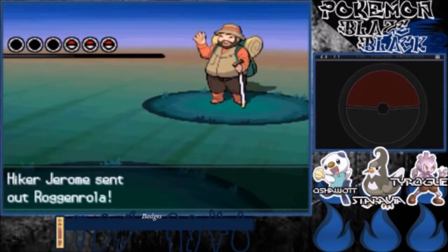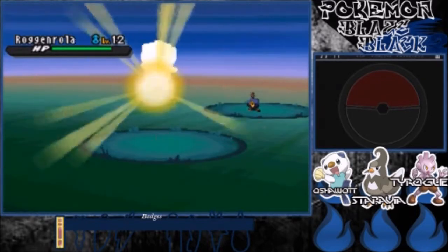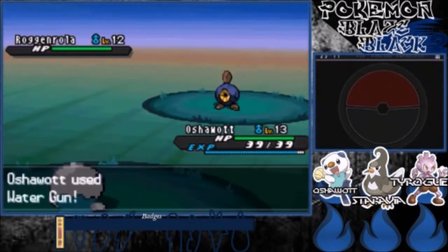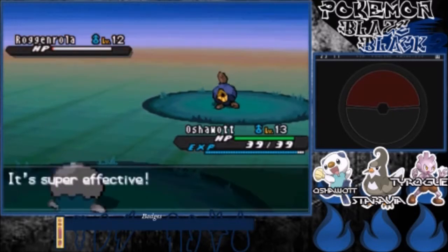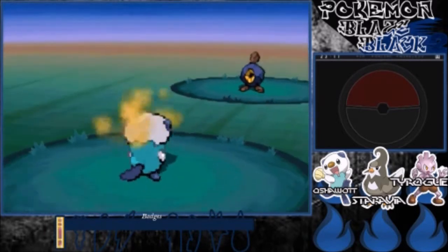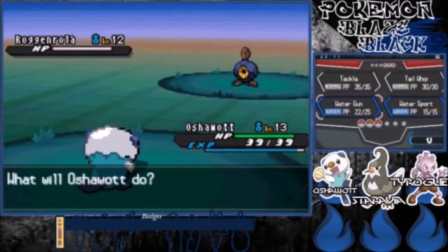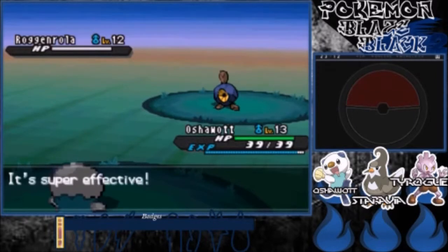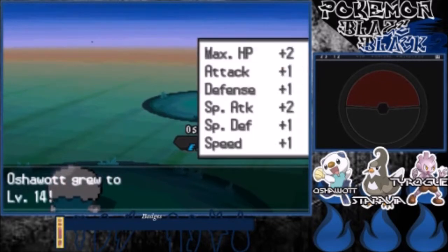Hiker Jerome — he's got a Roggenrola. What do you know? Let's go Oshawott, who I'd like to point out is the mascot of the NPL that I'll be actually taking part in not too long from now. The Water Gun should take it out, and it's down. Goodbye Roggenrola. Level 14 for Oshawott.